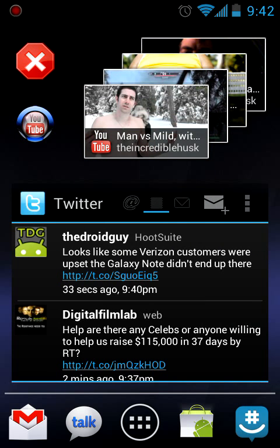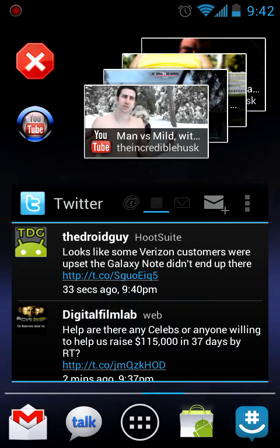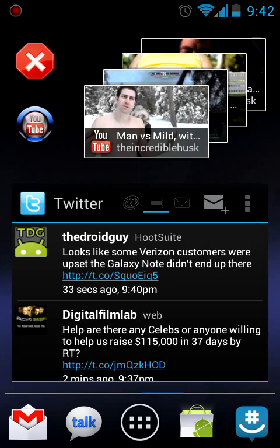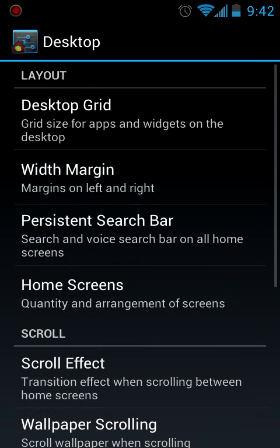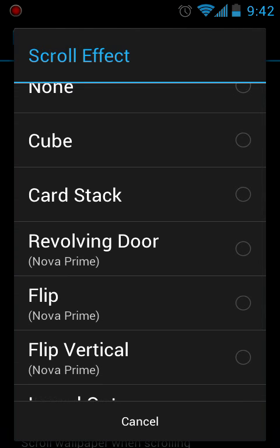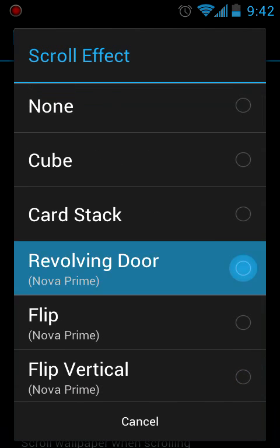Let's look at the screen transition animations. Going into Settings > Desktop > Scroll Effect, you can see we have normal, cube, card stack — which I was always a fan of — revolving door, flip, flip vertical, in and out, and of course the accordion you just saw. Let's look at revolving door.